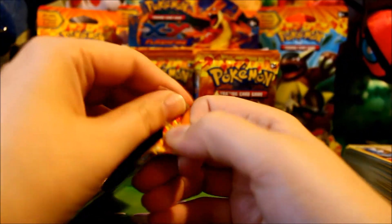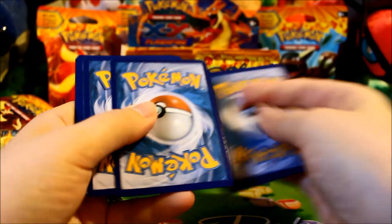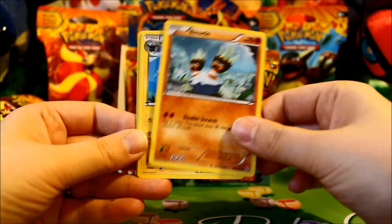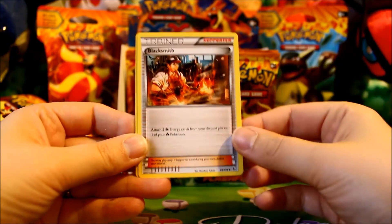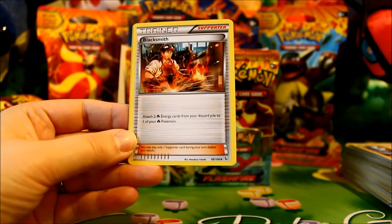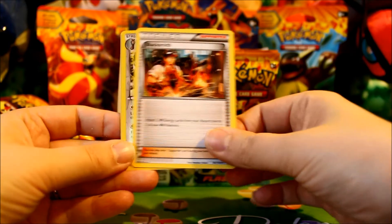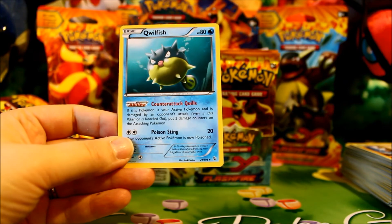Pack sixteen includes a Charizard card. Pack seventeen: Heliotile, Buneary, Spheal, Spritzee, Binacle, Luxio, Rapidash, and Blacksmith — a trainer I've been very looking forward to. It lets you attach two Fire Energy cards from your discard pile to one of your Pokemon. So if you're using Fiery Torch to discard Fire Energies to draw cards, you can pair that with Blacksmith to get those energies back. A Furret — love that — and a Qwilfish Rare, very random.